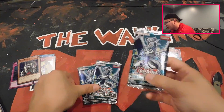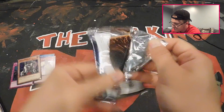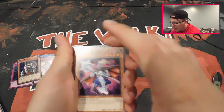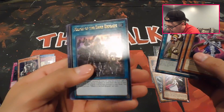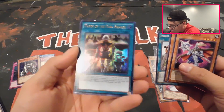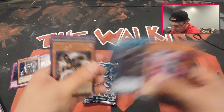We still got three more packs here so let's jump in and see what we can get. We got a March of the Dark Brigade — ultra rare — awesome! It's pretty good Lightsworn support. Ryko Lightsworn Fighter right there.